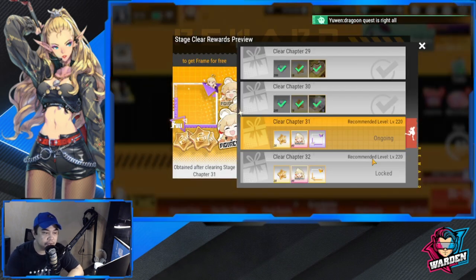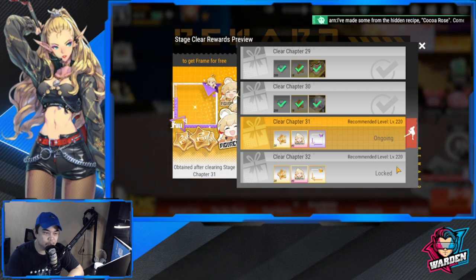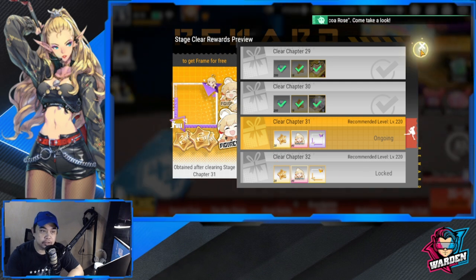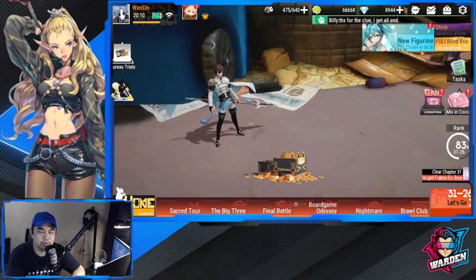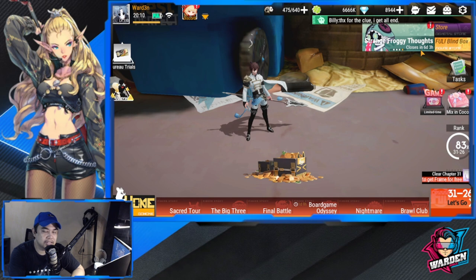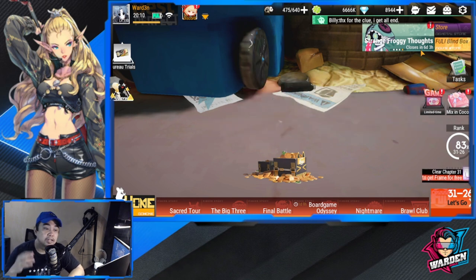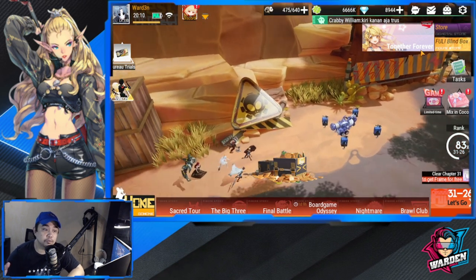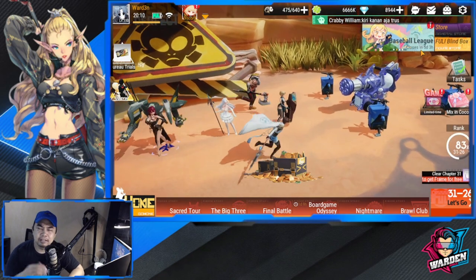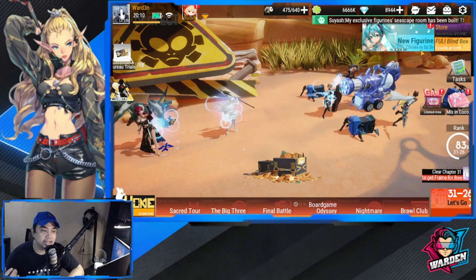I'm very near the end — clearing chapter 31 and chapter 32 will be next. Reaching 220 doesn't mean you'll clear everything; it doesn't work that way. You still have to grind and make sure you level up your figures' tiers up to five diamonds max, then continuously upgrade parts, badges, and everything else.